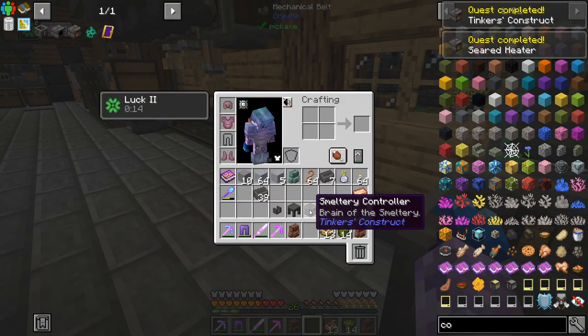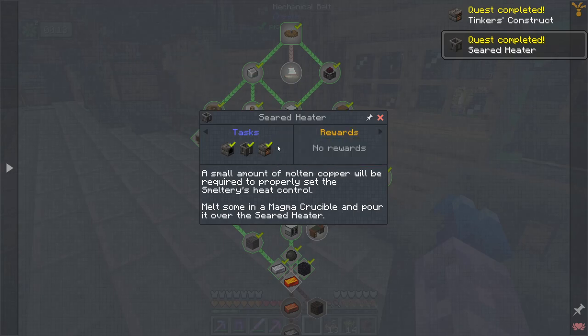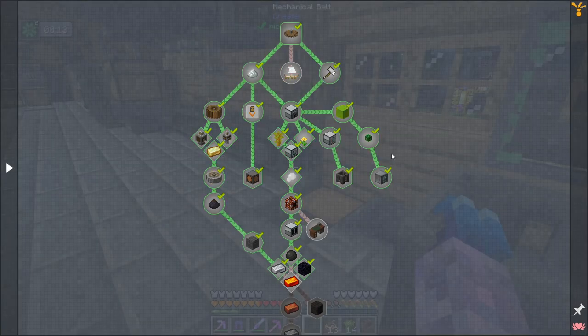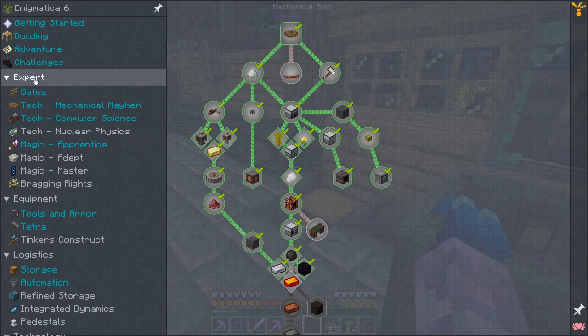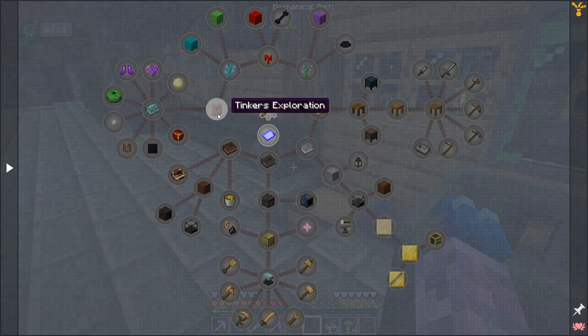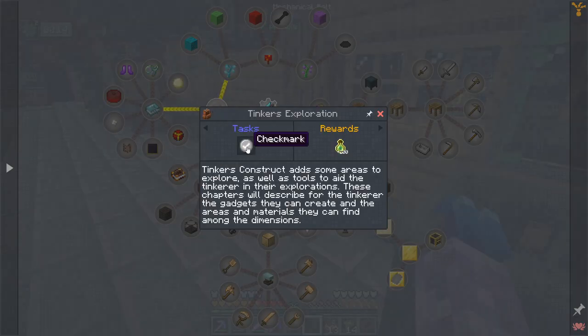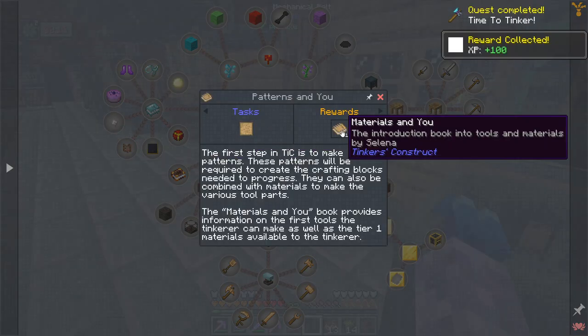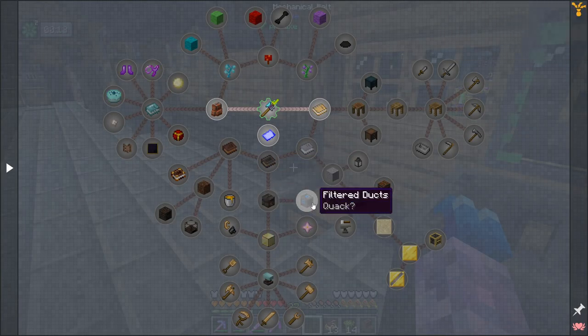Smeltery controller - nice! Now we can get into some Tinkers' tools, which will be kind of nice for 3x3 or 5x5 mining, although I am enjoying the Tetra tools so I'm not in too much of a rush. We just assemble a normal Tinkers' smeltery. Okay, there's a whole bunch of stuff - we need to come down and do all of these quests.